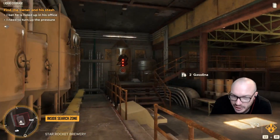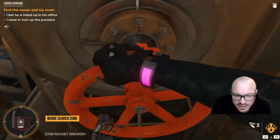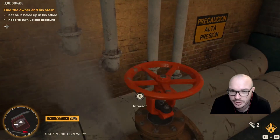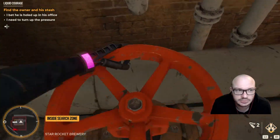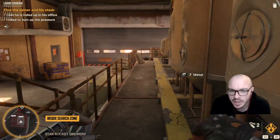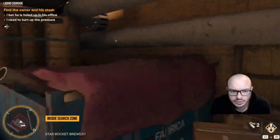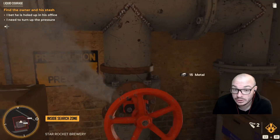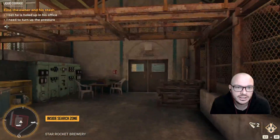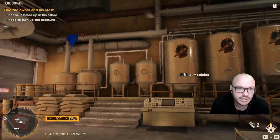The sign says please don't turn on the valves - which basically tells us we want to turn on the valves. Let's turn these valves on. Number one - I don't think there's any order, we'll soon find out. One down here, collect that. Collect your metal, number two or three depending on how you count. Still not enough pressure.